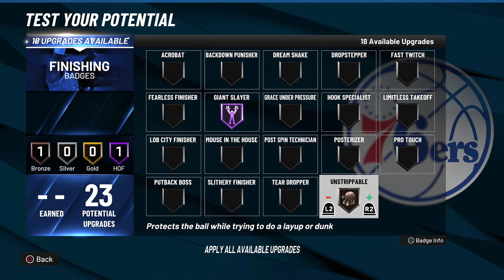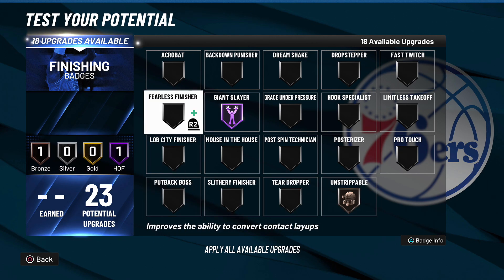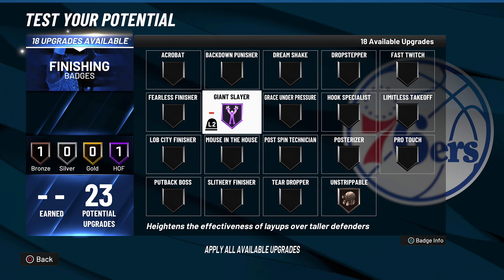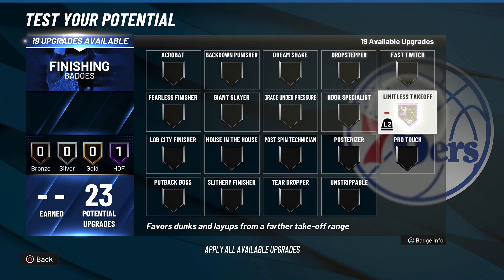Next up I'm going to talk about two badges. I know it's kind of against the top five format but I couldn't decide between these two. Giant Slayer I feel like is number three, but Unstrippable is kind of a must-have badge — like the Unpluckable of the playmaking section. It protects the ball while trying to do a layup or dunk. I suggest putting Unstrippable at least on bronze. For number three, Giant Slayer heightens the effectiveness of layups over taller defenders — you're going to make some stupid layups over taller defenders.